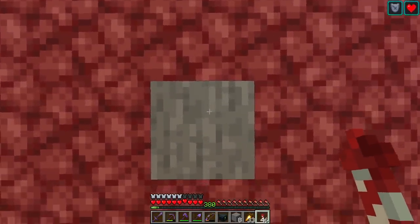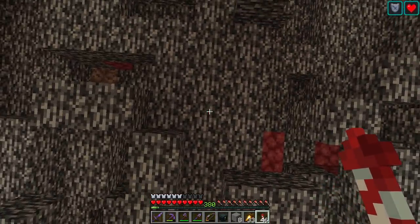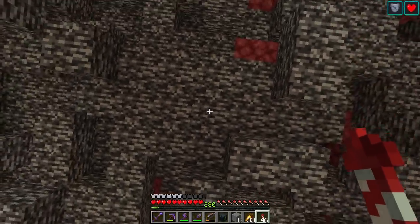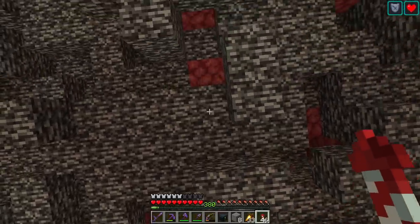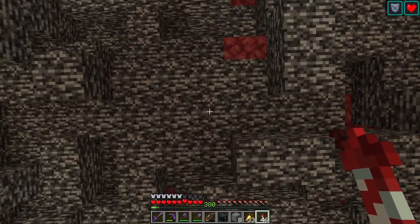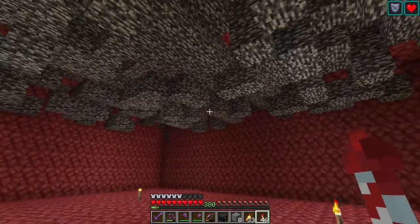This stone block is directly under the obsidian block above us. This center bedrock block is a very special block — it's surrounded by bedrock, so there's a 3x3 of bedrock at that level. And above this piece of bedrock is another piece of bedrock. That means we can trap a Wither in there and it won't escape. Hopefully.